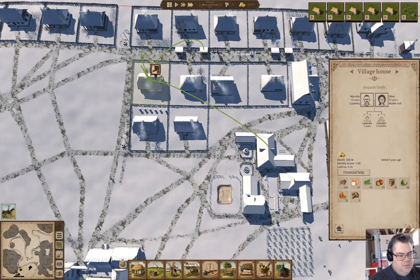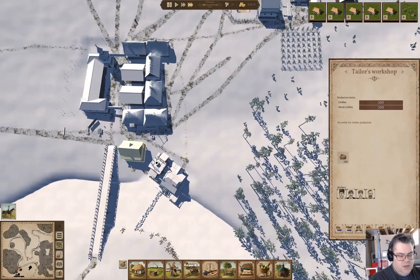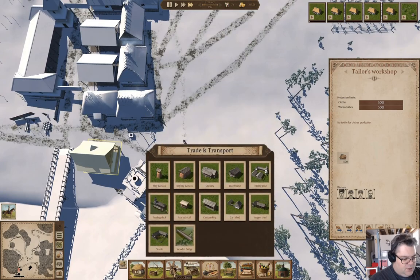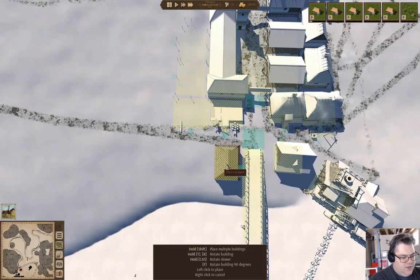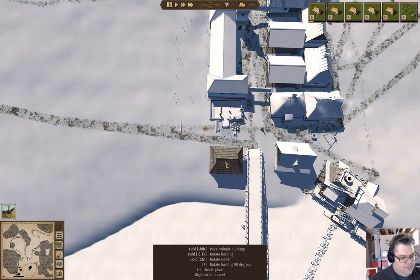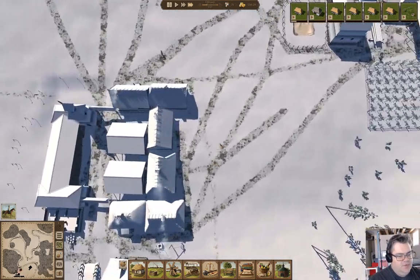Somebody needs shoes. Now, what do we have here? We have a tailor's workshop. I think maybe I should build a cobbler — a shoemaker's workshop. Put that guy over here. Bam. Move that guy up to there. And then I should import leather if I haven't.